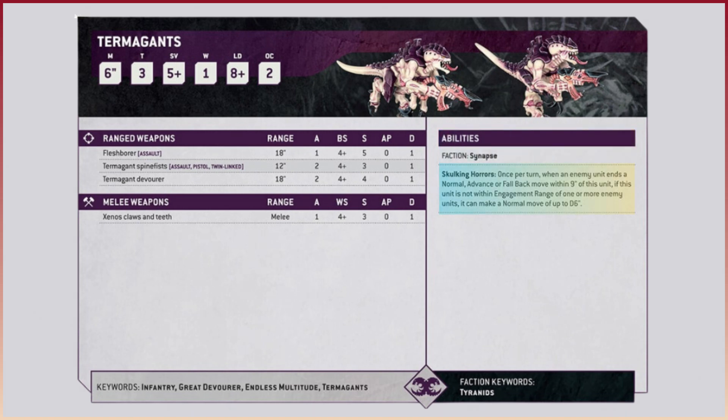Moving into the Skulking Horrors ability, which I definitely like this change. It appears that every single unit in our codexes is going to have their unique ability which gives them their own function and playstyle. So with Skulking Horrors - once per turn, when an enemy unit ends its normal move, advance move, or fall back move within 9 inches of this unit and it's not within engagement range of one or more enemy units, it can make a normal move up to D6. So if your opponent is looking for a charge move against your Termagants within 9 inches, our Termagants can be very reactive and we can do a D6 move to make your opponent's charge even more difficult. We can also use that to get onto an objective. And because there's going to be less stratagems in the game, this is kind of making up for that - and that's something I actually really wanted to see happen with 10th edition.